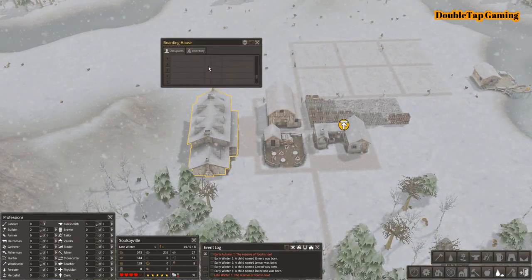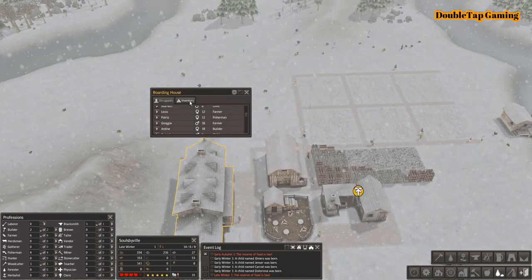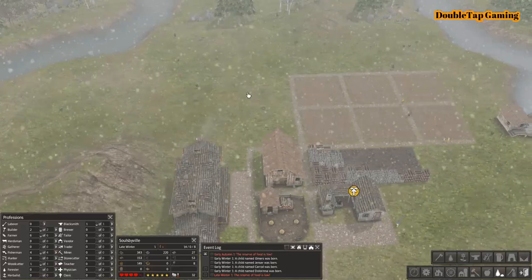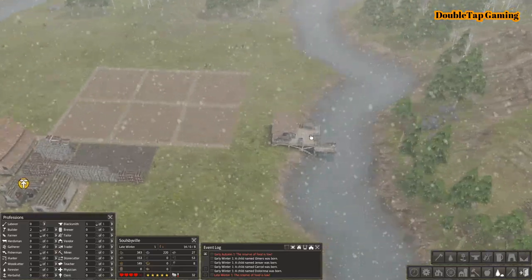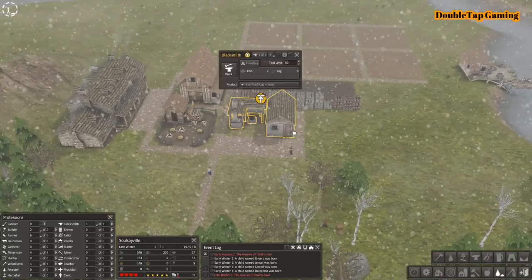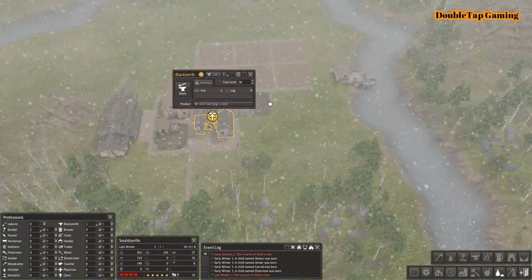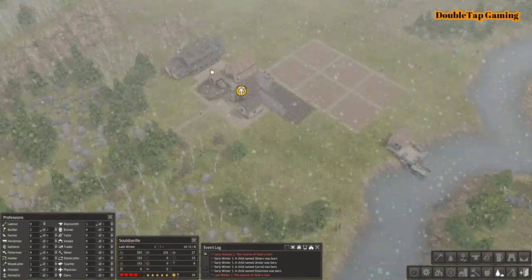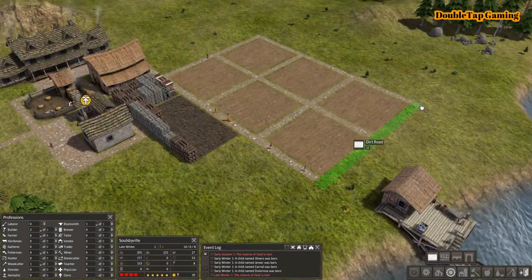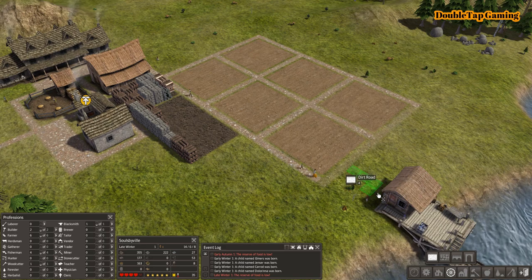Now if you actually click the boarding house, you can see all the names of everybody that's inside, whether they're adults or children, and you can also see the inventory and resources you're holding within it. The game was giving us a warning saying our food is low, but if you actually look at our food inside the home you can see it's just fine — it's just telling us that our storage is low on food, so worry not.